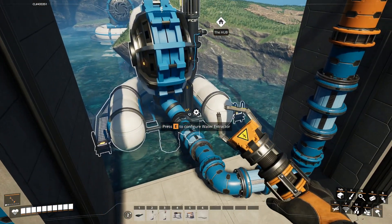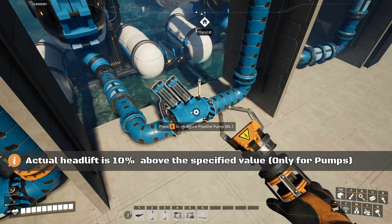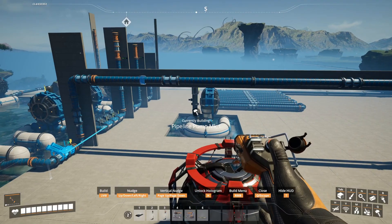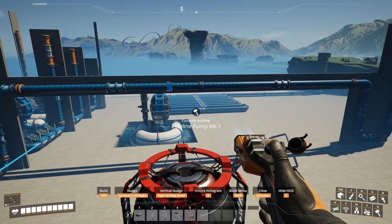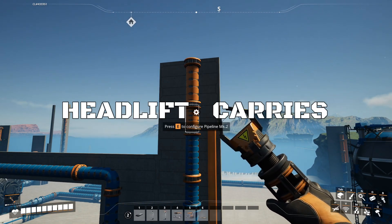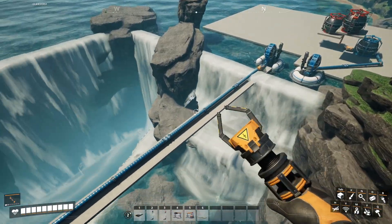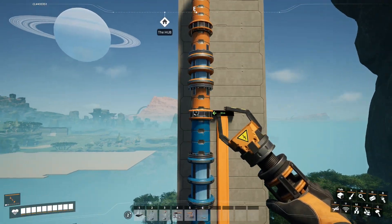So if you connect a vertical pipe directly to an extractor, it can climb about 10 meters, with a small tolerance. Adding a Mark 1 pump raises it to 20. As for how far headlift transfers — the hologram makes it look like it stops after a while, but in my recent tests, headlift actually carries through the pipe indefinitely. I built a long winding snake of pipes and an extra long straight one, and in both cases the pressure carried all the way to the end.